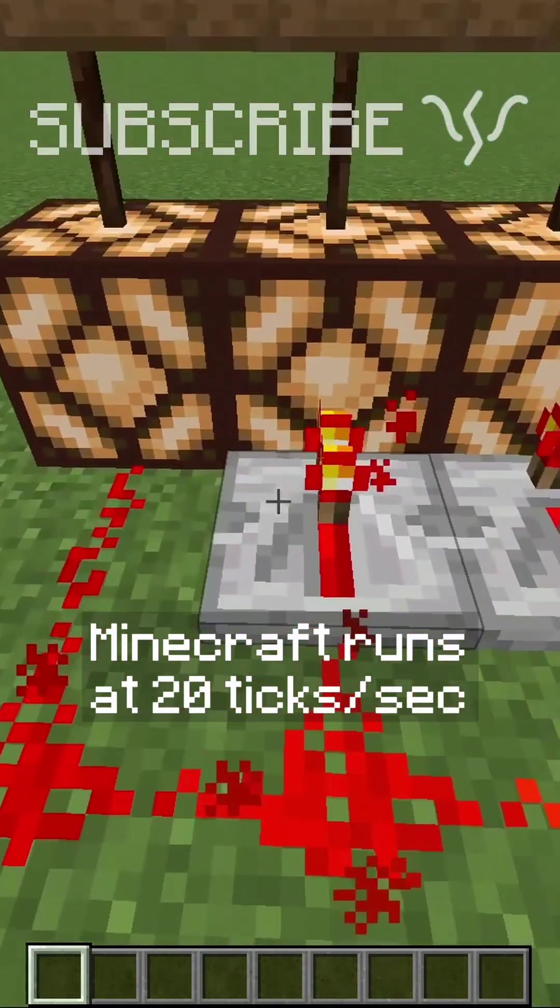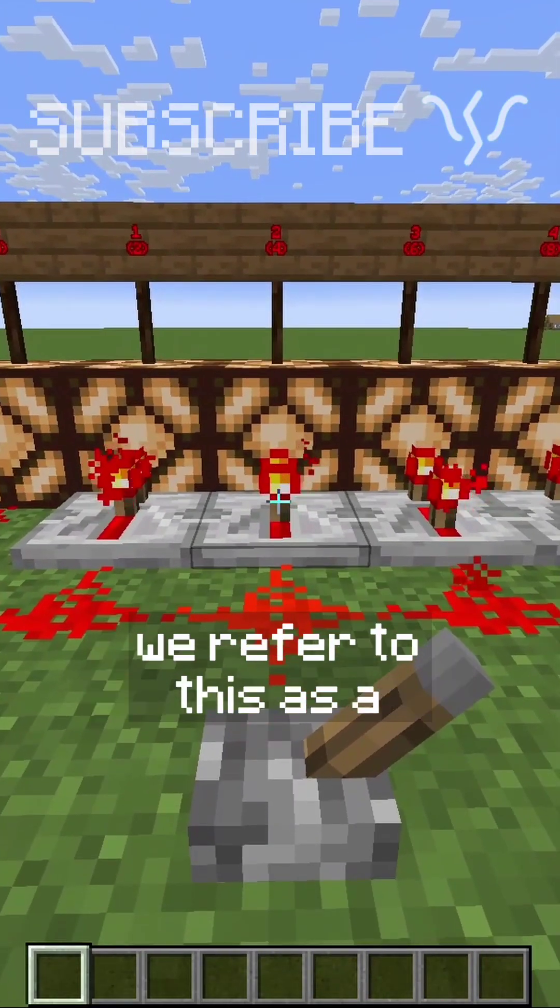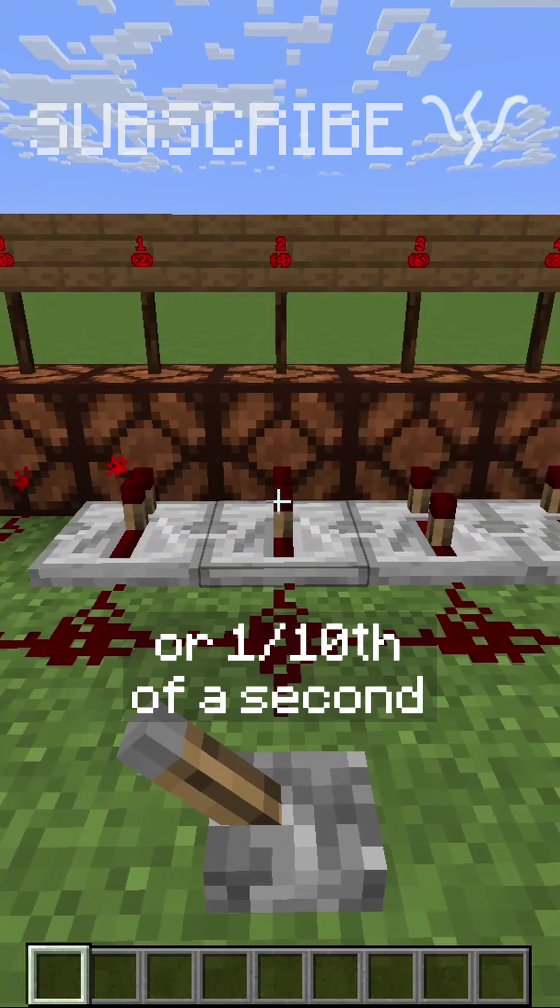Minecraft runs at 20 ticks per second, but each setting on a repeater introduces two in-game ticks. We refer to this as a Redstone tick, or a tenth of a second.